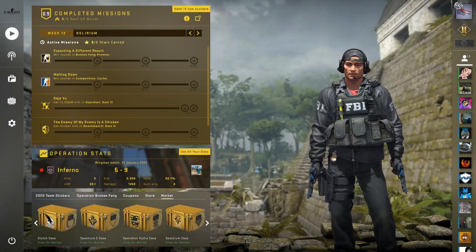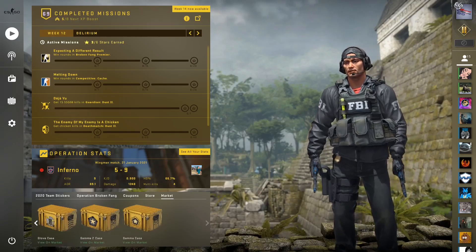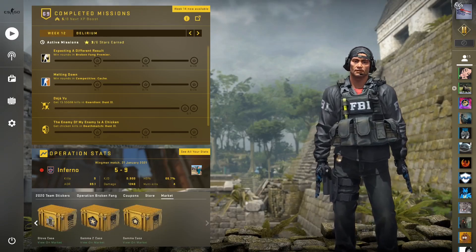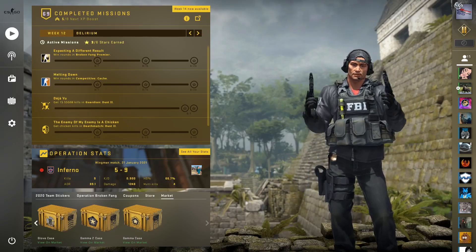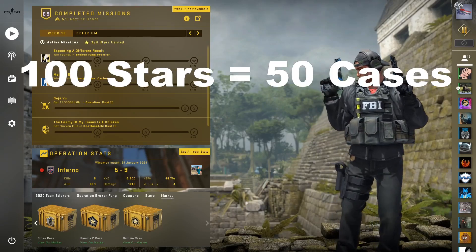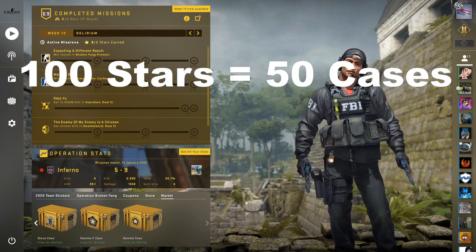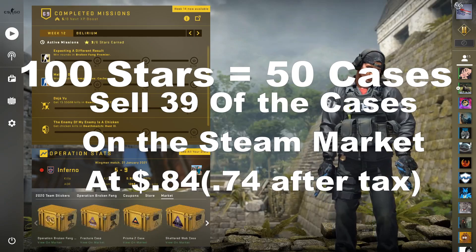Hey, what's up guys, Mass Shiny here, back with a brand new video. Today is going to be a little different — we are going to be going over the brand spanking free case unboxing. You're going to be a little confused by that, but the way it works is you can cash out 50 cases with your 100 Broken Fang stars. By doing so, we are going to be selling off 39 of those cases.